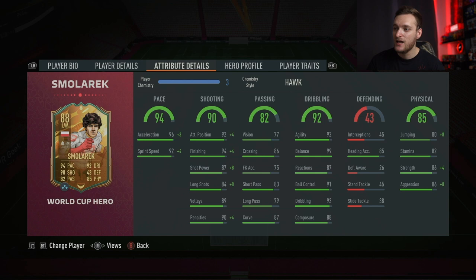Getting into the attributes: he has incredible pace — 96 acceleration, which bumps up to 99 in game with the Hort chemistry style, so he's absolutely rapid. He's got insane finishing and dribbling stats: 92 attack positioning, 94 finishing, 87 shot power, 84 long shots — all of those shooting stats are topped. 86 crossing as well, so you can play out on the wing. 92 agility, 99 balance, 93 dribbling, 91 ball control — just so many 90s. He's also got decent stamina, really good jumping and heading, 86 strength, and 86 aggression. Just some crazy stats.